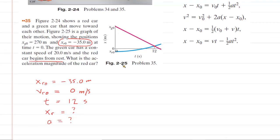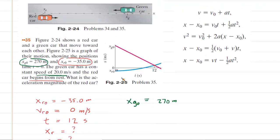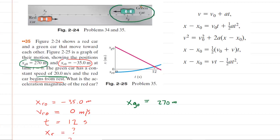Now we can look at the green car. The initial position of the green car is 270 meters. We know that the green car has a constant speed of 20 meters per second, but if you go back and look at the diagram, you will see that the green car is traveling to the left. So the initial velocity of the green car is negative 20 meters per second — negative because it's traveling to the left.